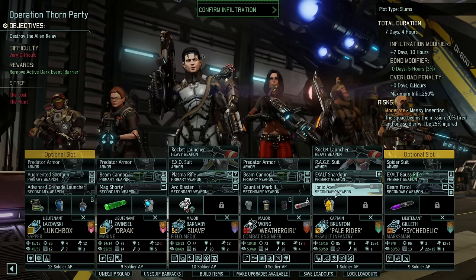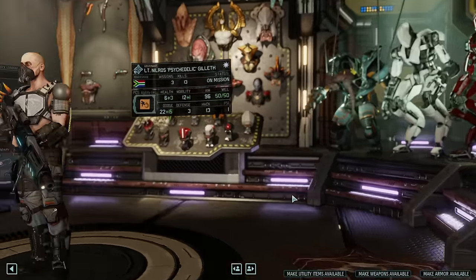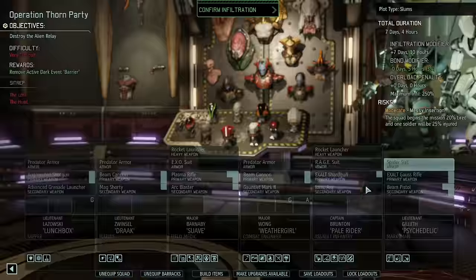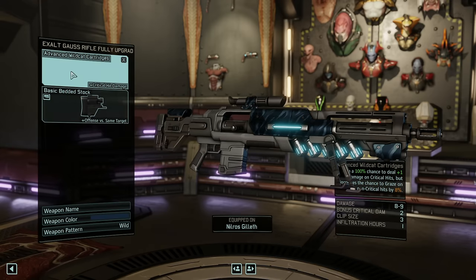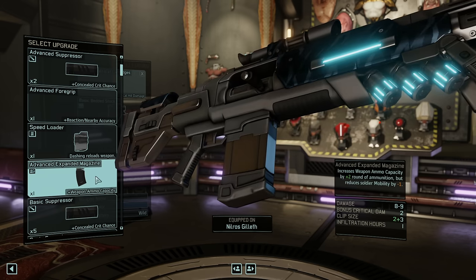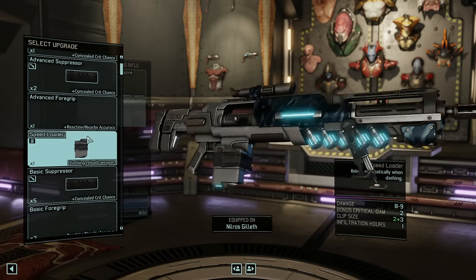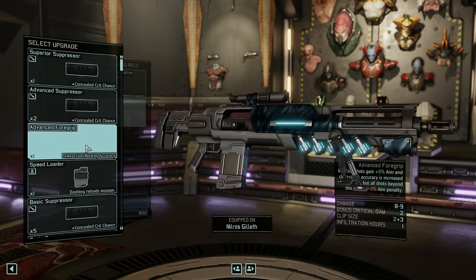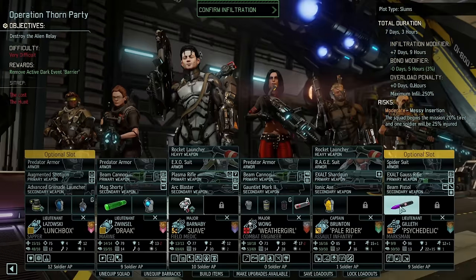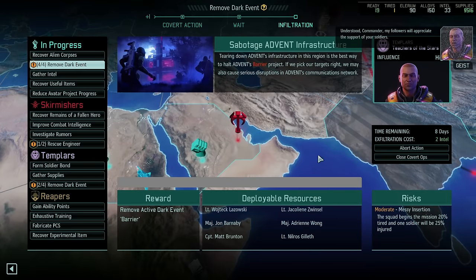Pale Rider is going with the hazmat, Ionic Axe, Exalt Shard Gun, Rage Suit, and rocket launcher as well. And then Gilleth - this is exciting because he gets to try the Phantom Slayer round against the Lost. He should be absolutely pummeling from high ground. I've got him with the wildcats but I'm actually thinking I want to take an expanded mag and a speed loader so he can shoot more. That's pretty good. Let's send them. Good luck - now we'll get this one going.